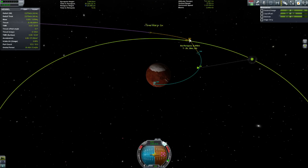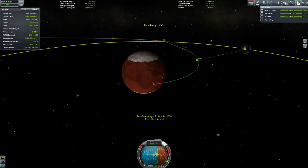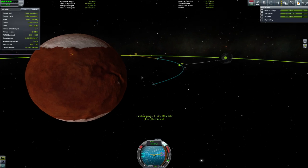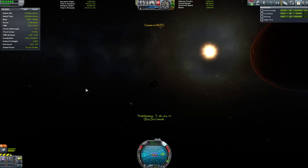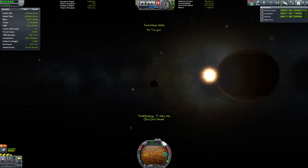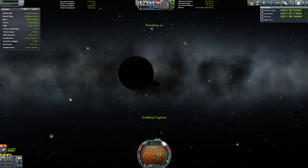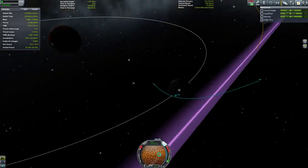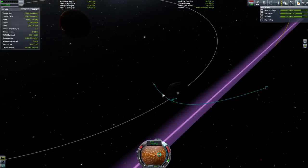There it is. 4,000 is a bit low for me — 16,000 is much better. So let's warp to here and get this landing done. Landing on Ike is going to be very similar to landing on the Moon or Minmus. The question is, are we going to be in sunlight? I hope so — we may be in an eclipse here.